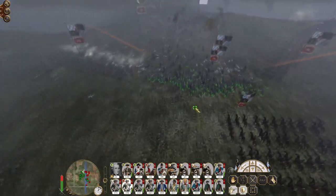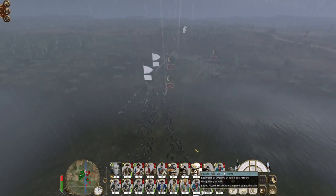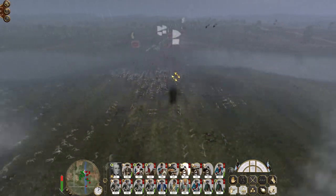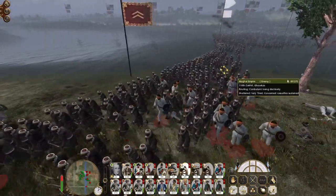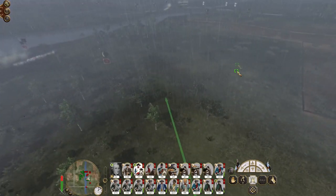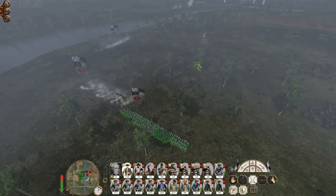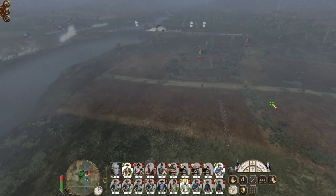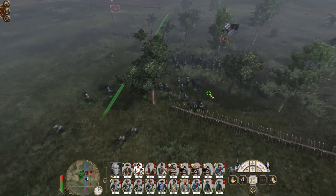Withdraw my cuirassiers. Bombard the regiment again. Get my artillery fire focused on specific units now. Large enemy withdrawal, but I'll take that. They will have relinquished their preferential position on the river. Charge my cuirassiers into the Kizilbashi. New men, advance. Look at that - they're suicide-charging straight into the barricades.